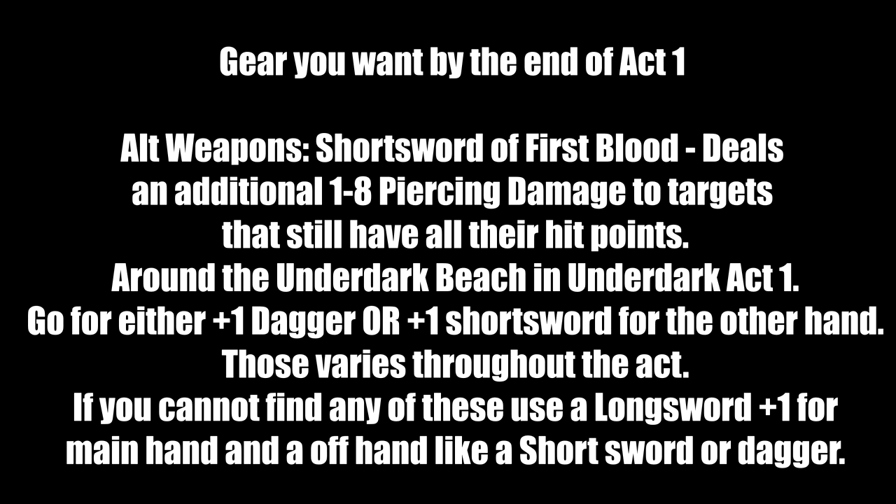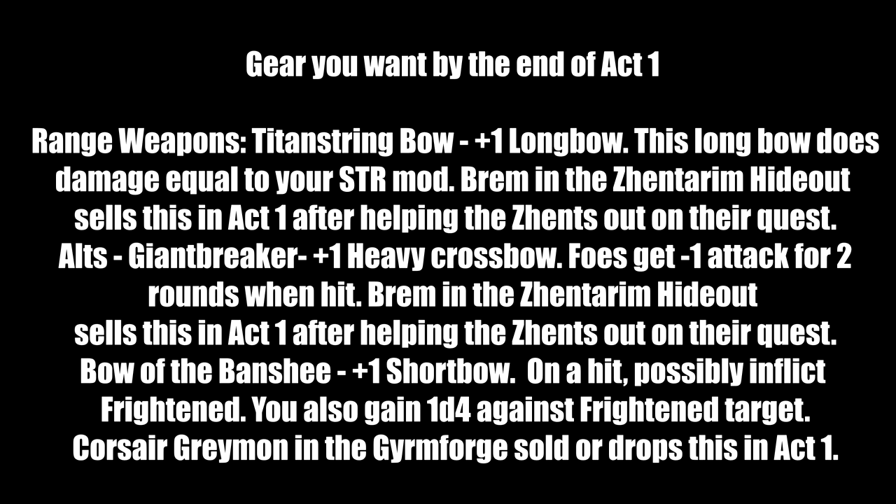For ranged weapons in Act 1: Titan String Bow is a plus 1 longbow that adds damage equal to your Strength modifier. Sold by Brem in the Zhentarim Hideout after helping them with the Missing Shipment quest — side with the Zhents, kill the gnolls, and don't steal from them. Good alternative: Giant Breaker plus 1 heavy crossbow, foes get minus 1 to attacks for 2 rounds when hit (same vendor). Also great is the Bow of the Banshee — on hit can inflict Frightened; sold by Grat or drops from Korrilla in the Grymforge. Ranged weapons should only be used if you can't get into melee range, using Dread Ambush in the first round.